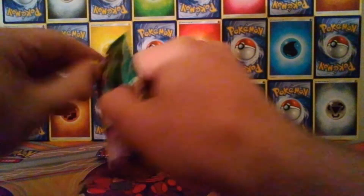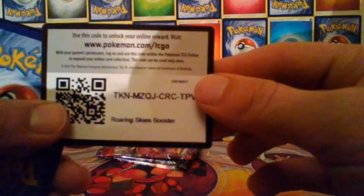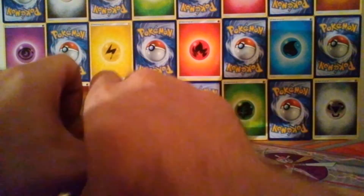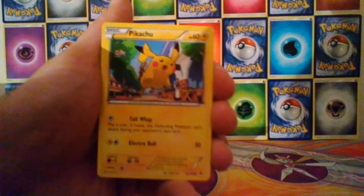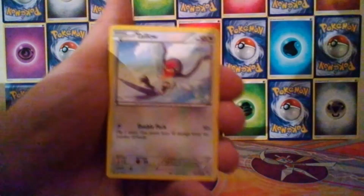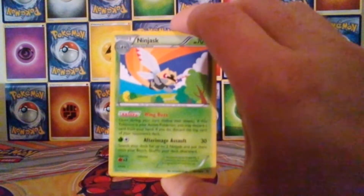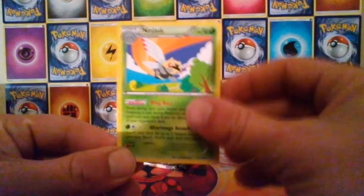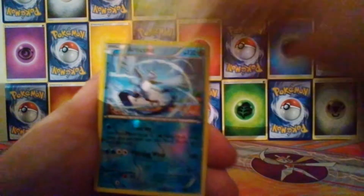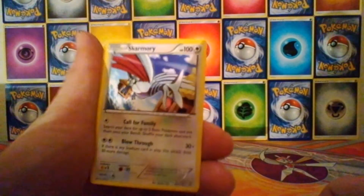We'll go oldest to newest. So from the Roaring Skies pack we have a Natu, a Pikachu, a Launcher, an Exeggcute, a Taillow, a Ninjask — sorry about all the shadows — a Switch, a Shelgon, a Reverse Articuno, and the Rare is a Skarmory, a regular Rare.